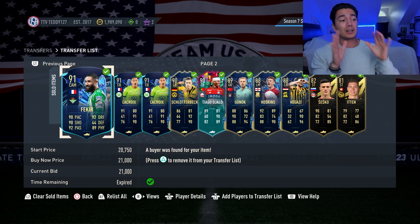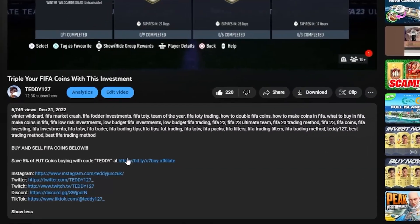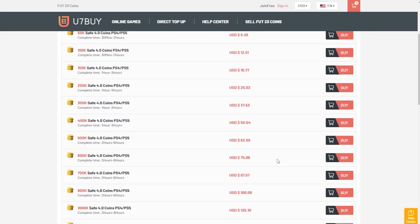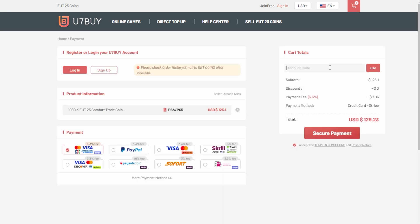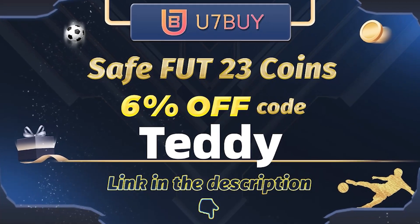But before we do all that, if you want to have millions of coins in FIFA 23 like me, go to u7buy.com for cheap, fast, and reliable FIFA coins. Make sure you use code TEDDY at checkout to get 5% off your order. Link is in the description down below.